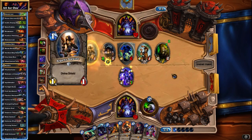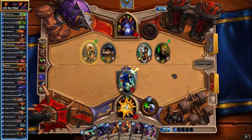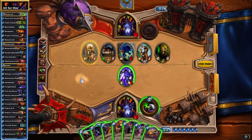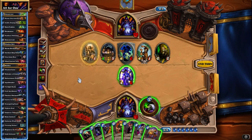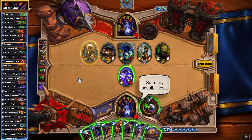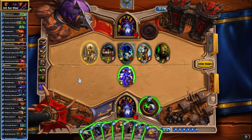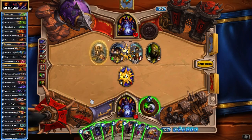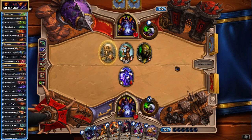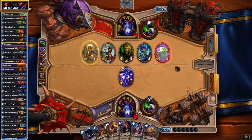We are going to need a board wipe sooner rather than later, or perhaps a good taunt will also serve well. This minion over here is looking mightily menacing by now. We don't really have a choice in whether the Knife Juggler survives or not. Argus seems really poor over here. We could Emperor but that would be really greedy. I think we have to Siphon Soul the Councilman — that is just way too dangerous to leave alive here.